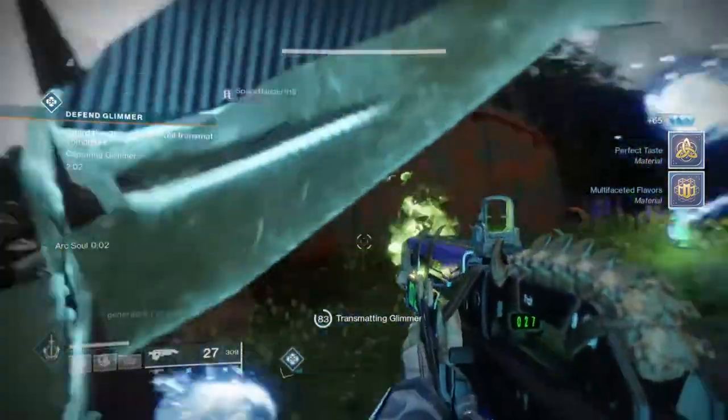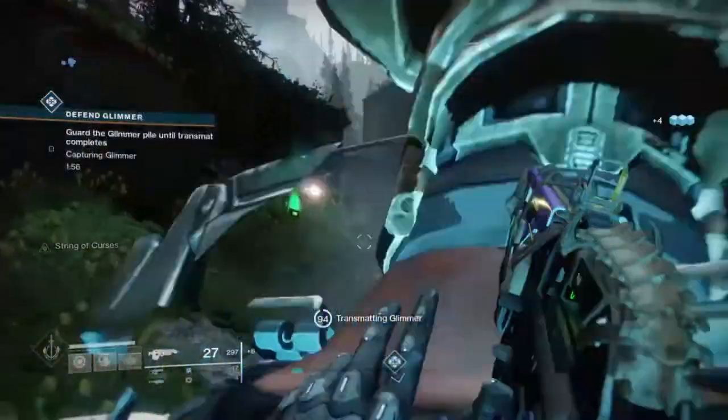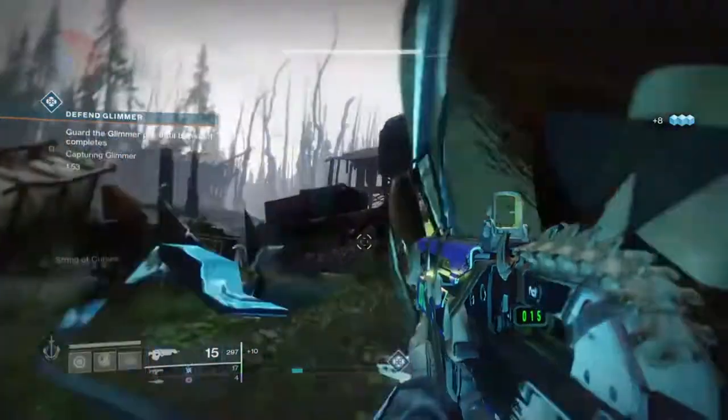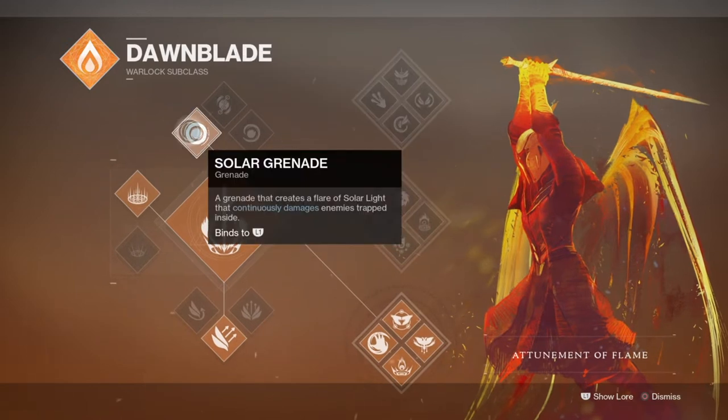If you've been stuck on trying to make this exotic work, then maybe this can help you out with a few tips and tricks here and there. For the subclass today, we will be picking the Atonement of Flames subclass, which has some unique perks that fit right at home with Promethean Swerve.